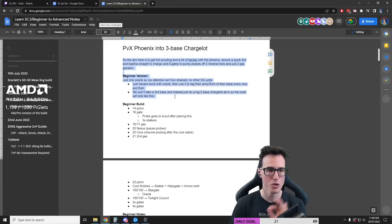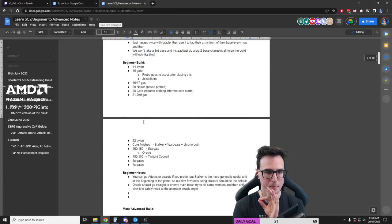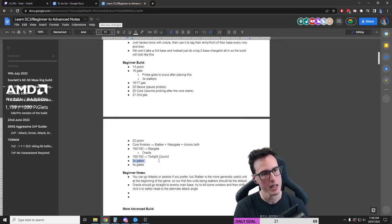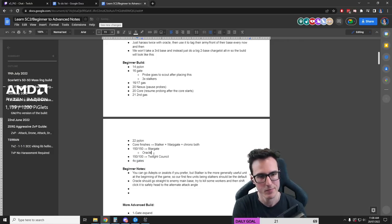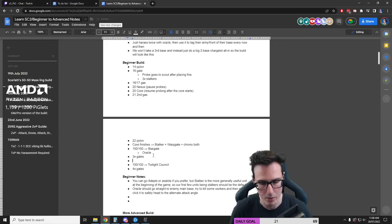Okay guys, so we're gonna do just one oracle. This is our build order. I have been thinking about changing the build order to get the gateways first and then go for the twilight, just to make it a little bit more safe, and I think that's fine. Yeah, let's do it that way. Why not?